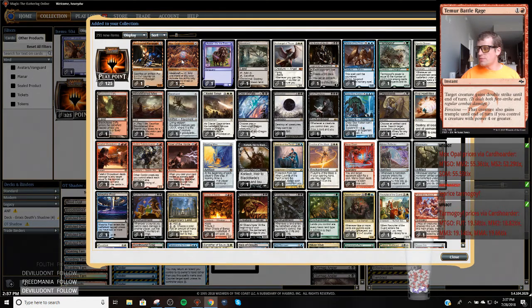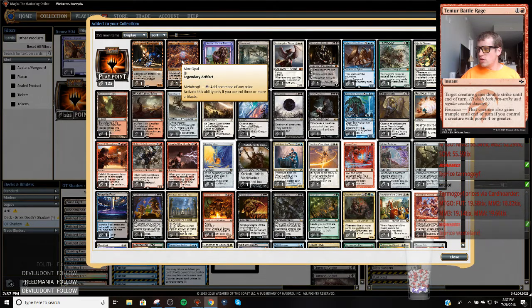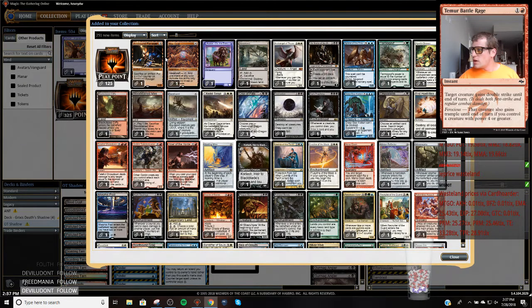First one's Mox Opal, so Modern Masters - we got 53 tickets from the Mox Opal. Tarmogoyf is Modern Masters 2, Modern Masters 3 - that's another 19, so that's 61 tickets.